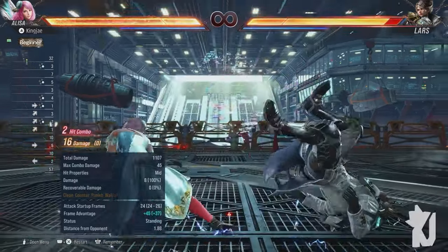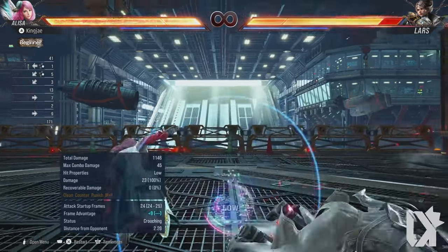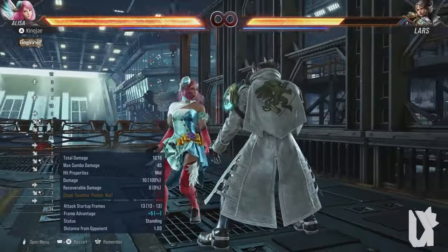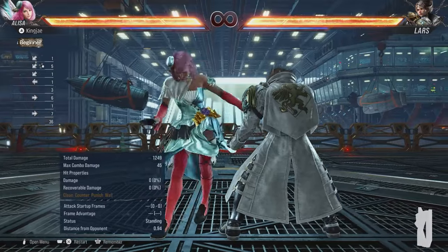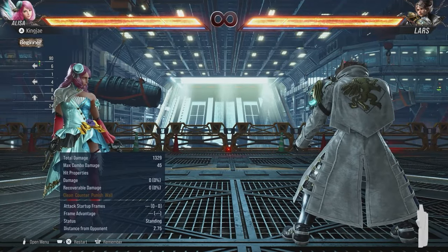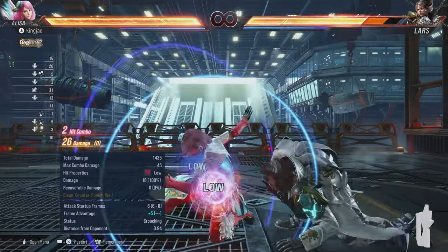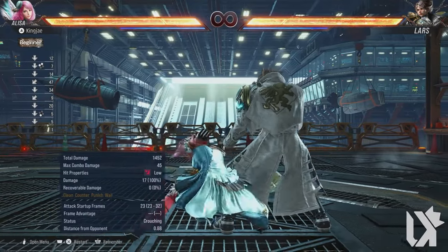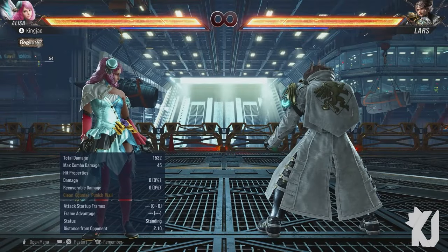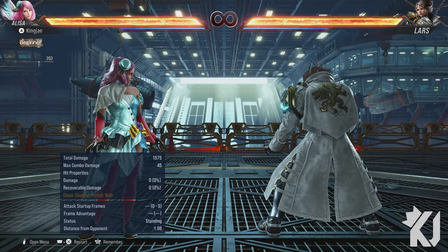Up forward three, up forward three two, and up forward four four are useful — up forward four four is basically a launcher. Down back four is good to catch people off guard, and down forward one is your mid poke. You can follow down back four with down three for more pressure — it's not guaranteed but adds pressure. Crouch one plus two: press down back, then down three, then down back down one plus two to cancel into Backup stance. That's a bit intermediate but useful to cheese people.